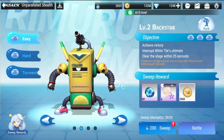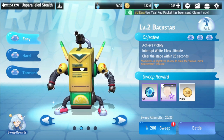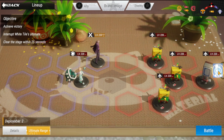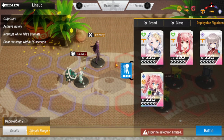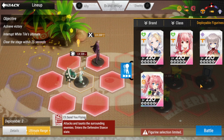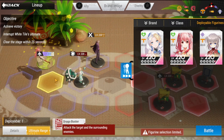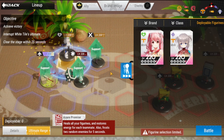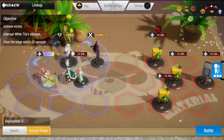Hey everyone, welcome to Figure Fantasy. We have here another stage: Unparalleled Stealth, which is level two Backstab. We'll be starting off with Easy mode. For this lineup, you're going to be retaining Alfred and Rico. You can still use Rico in these stages, but in real life you cannot really bring her in. So this is my lineup — let's check it out.